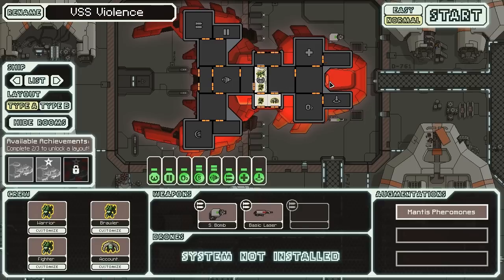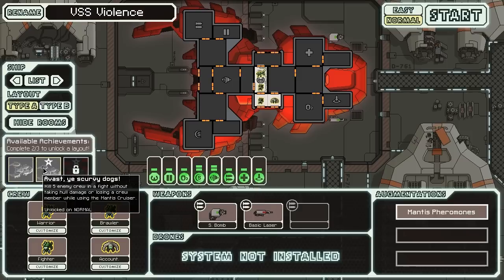As far as achievements go for this ship, there are three for every ship. In order to unlock the Type B, you need to accomplish two of these. One of them being Take No Prisoners — killing 20 ships' crews by Sector 6 in the Mantis Cruiser. Very easy to do if you're playing the ship properly, because you should be boarding and killing the crews of most ships you come across. For Avast Ye Scurvy Dogs — killing 5 enemy crew in a fight without taking hull damage or losing a crew member while using the Mantis Cruiser — that's also fairly easy if you have high level shields and can penetrate to take out their weaponry quickly.